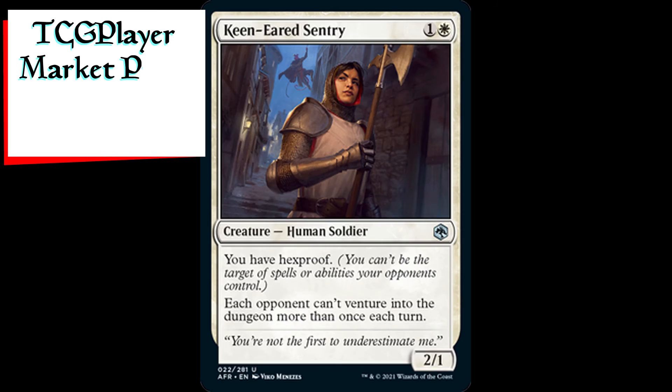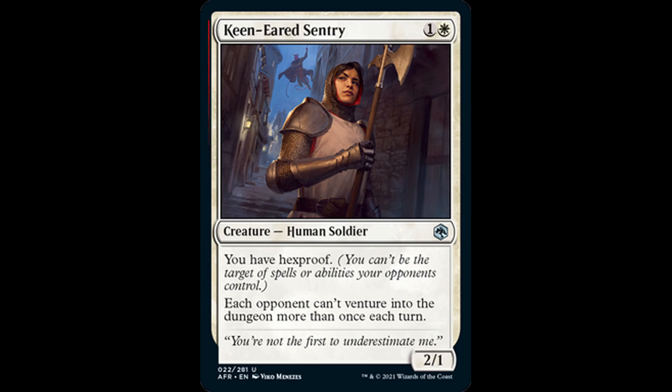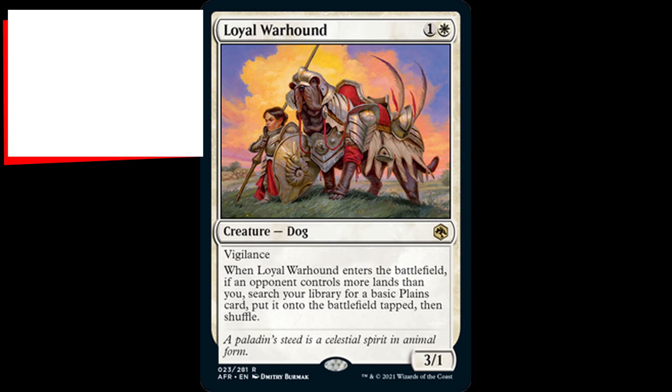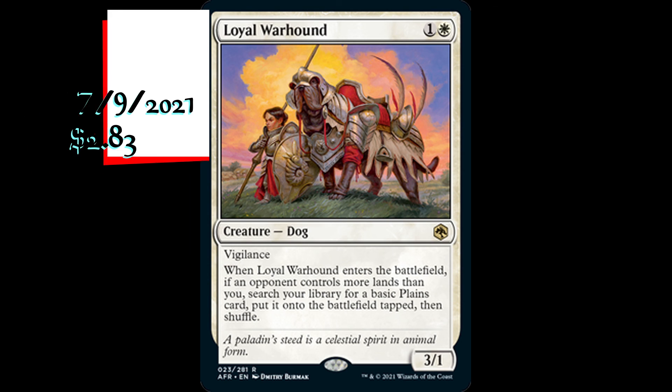Keen Eared Sentry is a 2/1 human soldier creature for one generic and one white mana. It has: you have hexproof, and each opponent can't venture into the dungeon more than once each turn. Loyal Warhound is a 3/1 dog creature for one generic and one white mana. It has vigilance, and when Loyal Warhound enters the battlefield, if an opponent controls more lands than you, search your library for a basic plains card, put it onto the battlefield tapped, then shuffle.